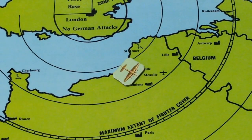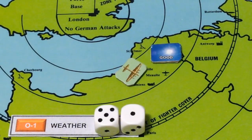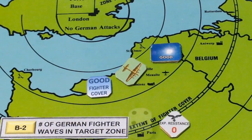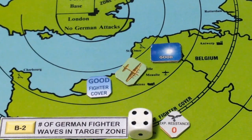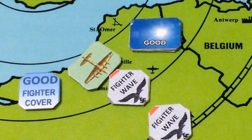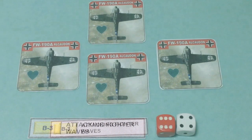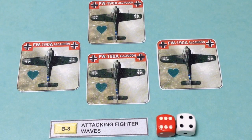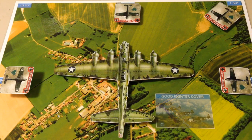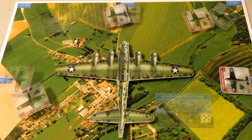The review copy enters the target zone, where the weather is good and fighter cover is also good. The Germans do fight for this one and send two waves of fighters after the bomber formation. The first wave makes contact — four Focke-Wulf 190s approach a bomber, attacking from multiple angles: 9, 12, 1:30, and 3 o'clock. Our fighter cover appears and drives three of the four bandits away.